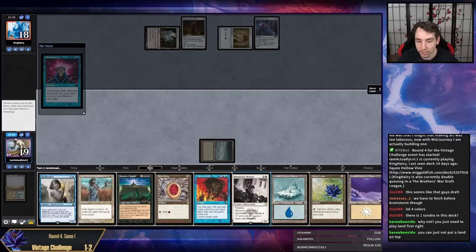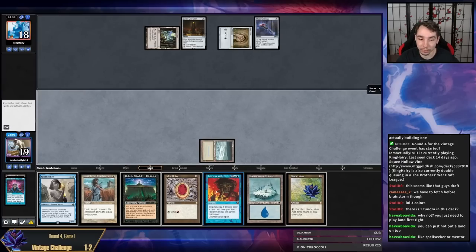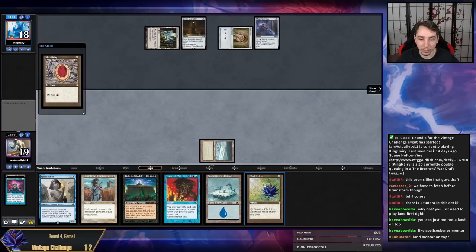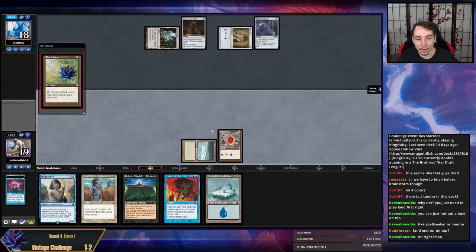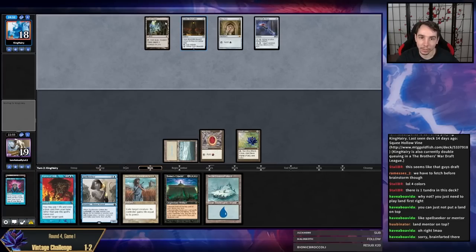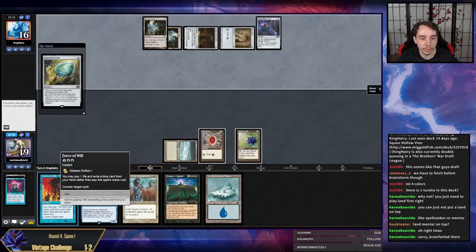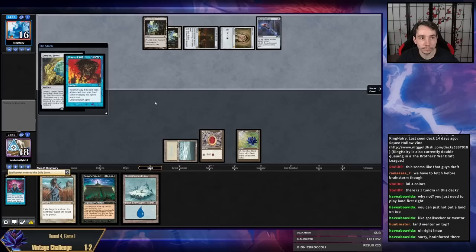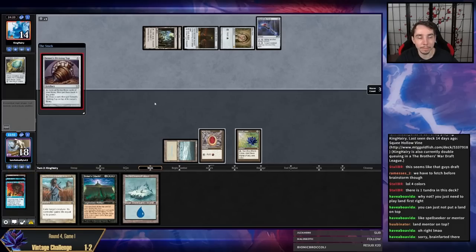I can't put Spell Seeker — that's my blue card for Force. Putting Mentor under the land does make sense, so here we go. If our opponent has Force of Will or Pact of Negation we are dead, but not much we can do about that. They didn't have it — that's a good sign. Top is a good card here though.